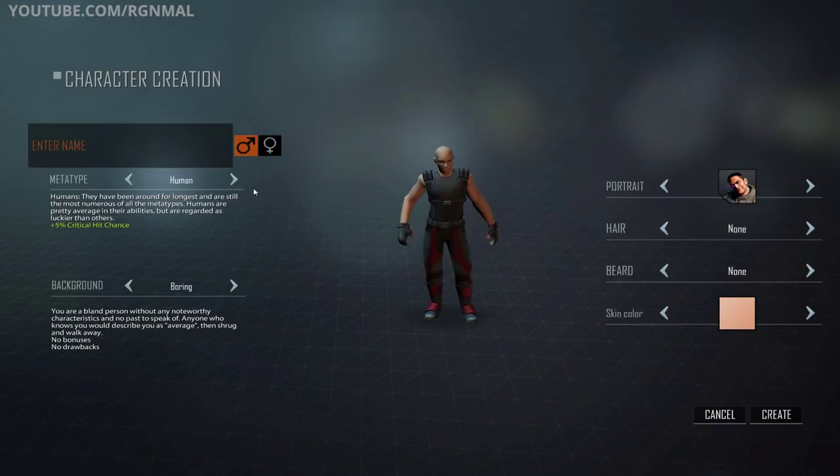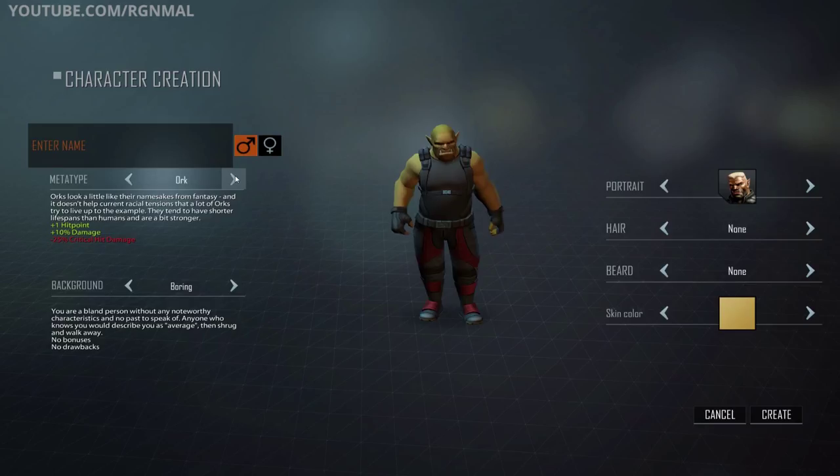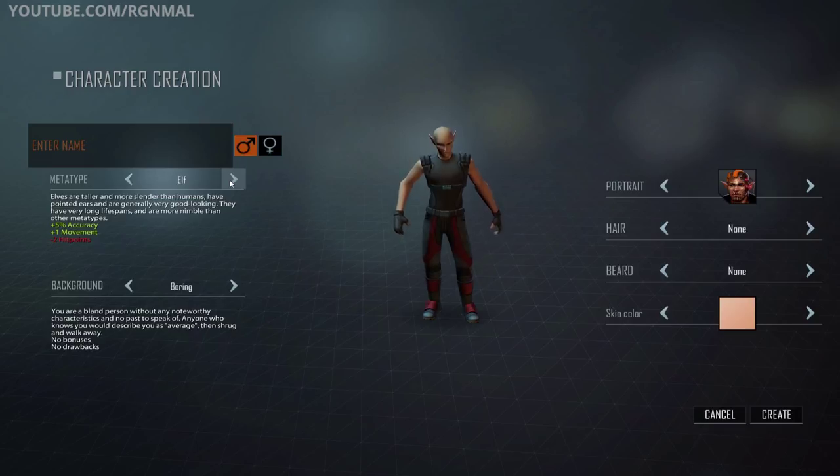Let's create a character. We're going to pick our meta type. Shadowrun has troll, dwarf, human — you might wonder why there's fantasy stuff in a tech game. Well, if you take the cyberpunk genre — think Blade Runner or Terminator — and mix it with fantasy, you roughly come out with what Shadowrun is. It's set in the future, magic returned to the world, and people who were latently one of the other meta types, like an orc, dwarf, or elf, returned to their actual form. It was called the Awakening, and it creates this interesting setting. Some people are turned off by fantasy elements in Shadowrun, but I think that's what makes Shadowrun Shadowrun.